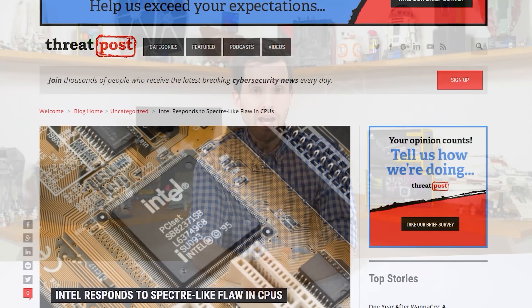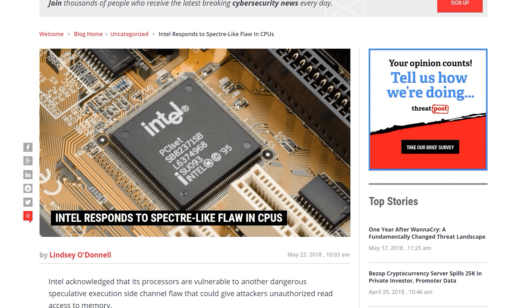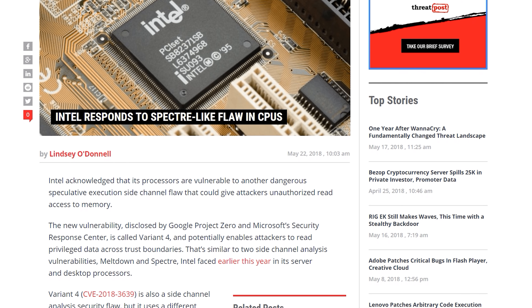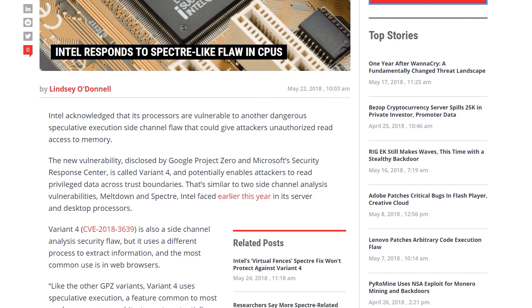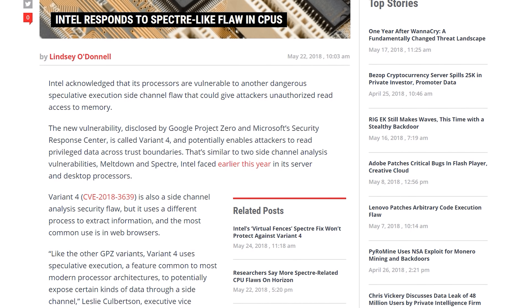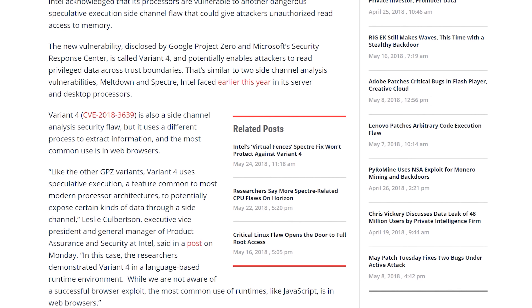Let's move on to talk about the latest Spectre vulnerability, starting with Spectre Variant 4, or CVE-2018-3639. This particular flaw is part of the Spectre NG family discovered after the original set of Spectre issues earlier this year. Spectre V4 also exploits speculative execution, and through the use of a side channel, an attacker could potentially read privileged data across trust boundaries. The flaw is also known as Speculative Store Bypass, or SSB.